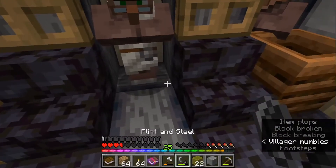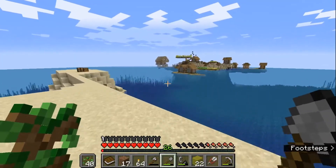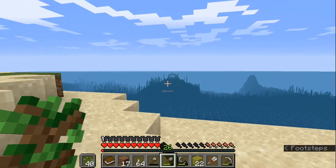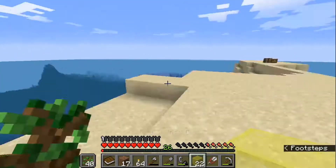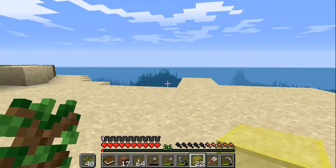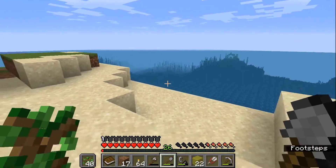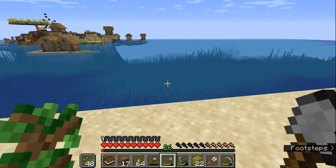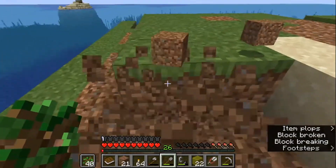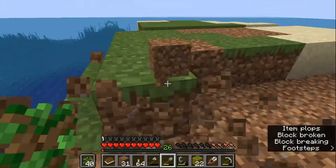I'm back over on the smaller island clearing this thing out, and I just noticed something - is that another monument? Are there two monuments right here? I mean I'm not going to touch that one at all, but the other one is right over there - that's within like a 200-block range, that's crazy! I wonder if there's a spot in the middle where you could hook both of them up theoretically. I'm not going to do it since we're only using the one over by our island, but that would be cool.